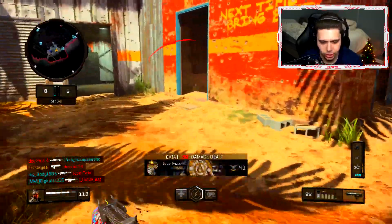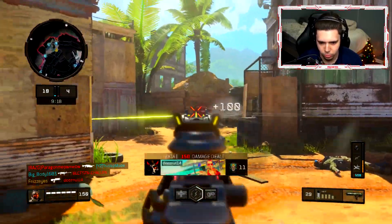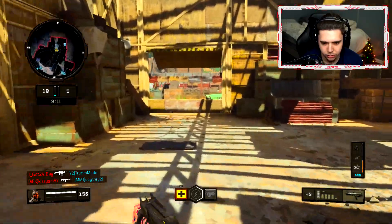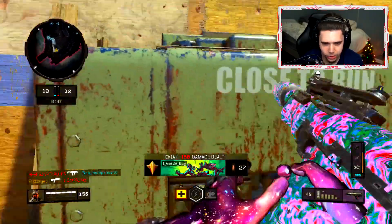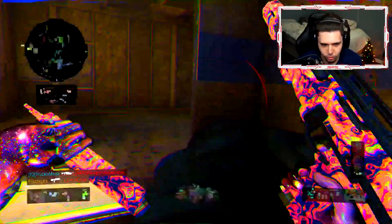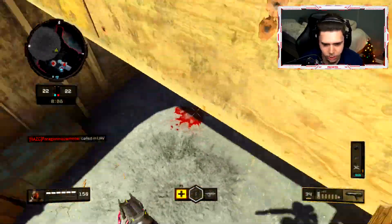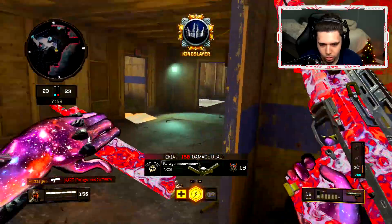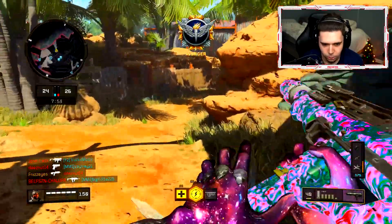Run over here — nice, okay we got the spawn flip. Wait, there we go. It's pretty sneaky, a little sneaky setup here. I like it. There's a guy back here I think — yep, there we go, got him. I'm gonna go around. There's one — alright, come on, we gotta do something here. I gotta turn up. We've lost control.